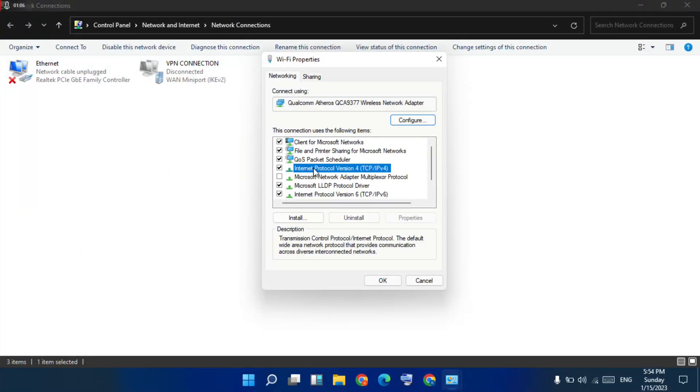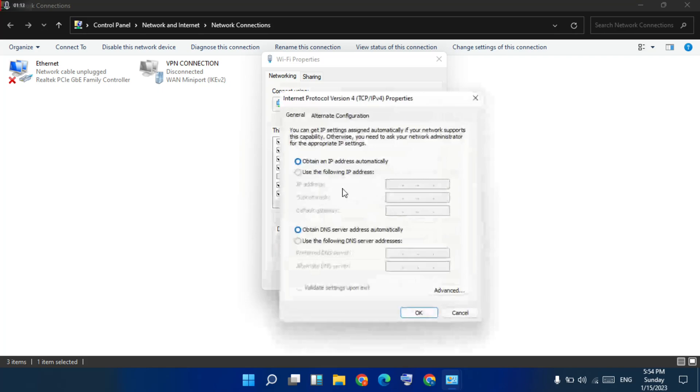See the Internet Protocol Version 4 — click to select Properties. First, select 'Obtain an IP address automatically'. Next, select 'Use the following DNS server addresses' and click to enter the numbers.